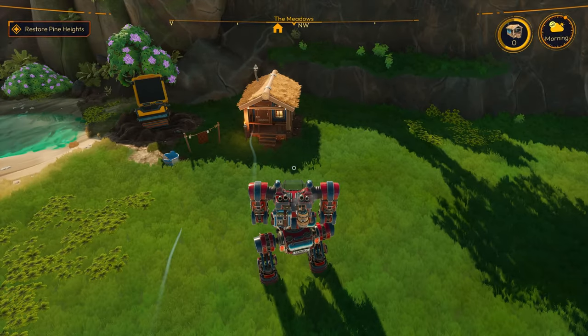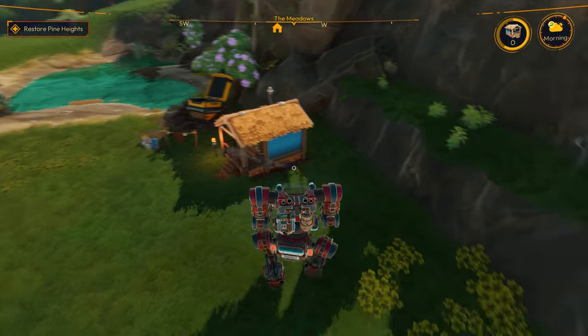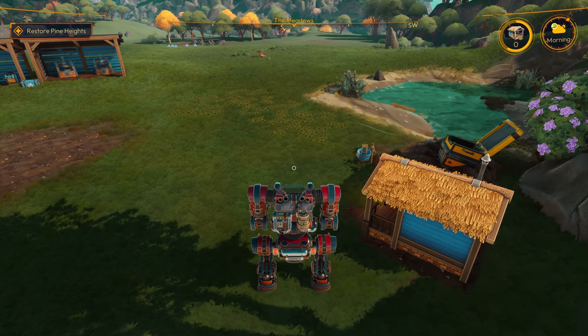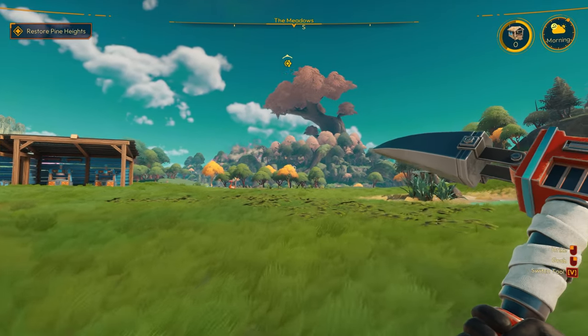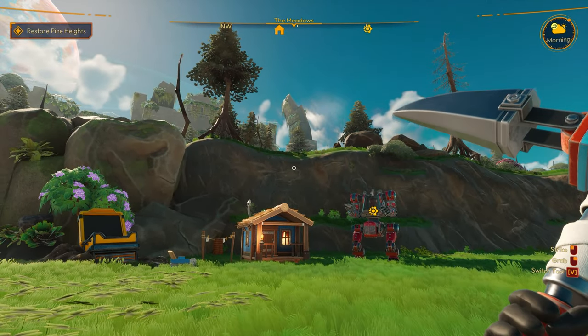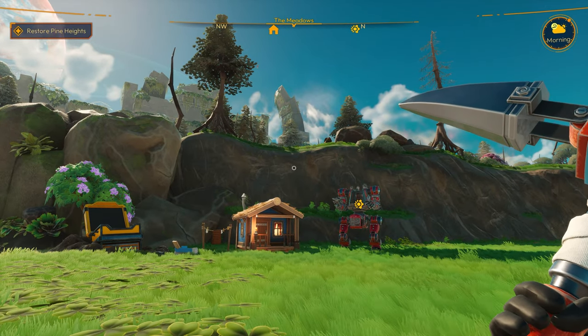Let's park our little robot right here like that — that looks good. Let's hop out and take a look. Oh yeah, right — that looks nice! That's awesome. Looks like we got quite a bit done here everybody.